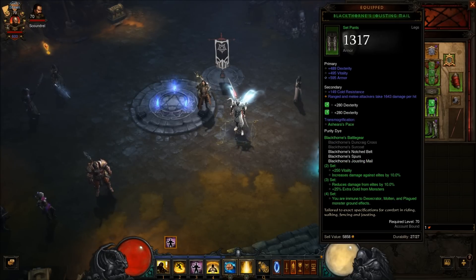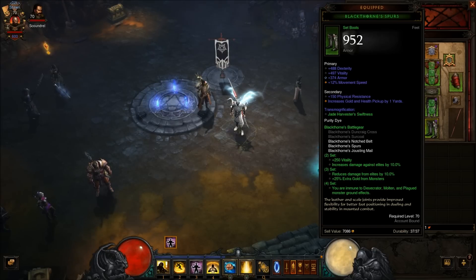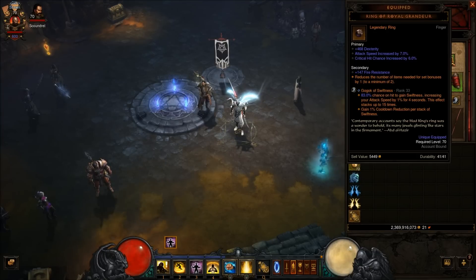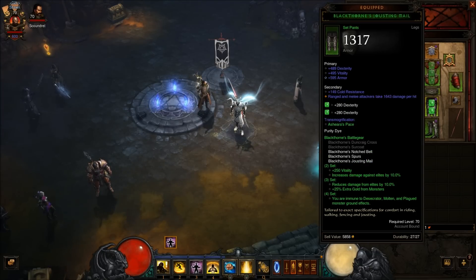I'm using Blackthorn's belt, pants, and boots, which with Ring of Grandeur I get the 4-piece set bonus, so I don't have to worry about a few of the ground effects and typically the explosion, which makes things a lot easier.